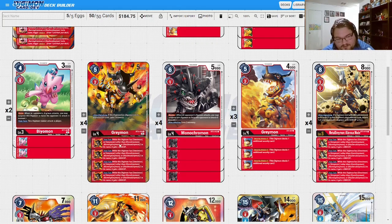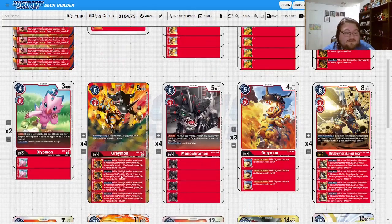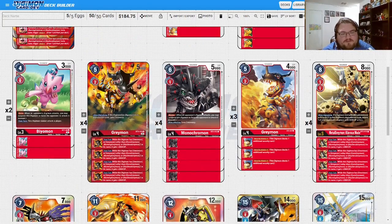Moving into the level-four Greymon — I'm not picking up the alt-art in person anytime soon because it's stupidly expensive, but I'll show it off in a video. With Nokia he evos for free; without Nokia he's only a one-cost level four, which is great. You're also getting plus 2000, and the difference from the Agumon version is that this buff does carry over to your Omnimon, which is great.